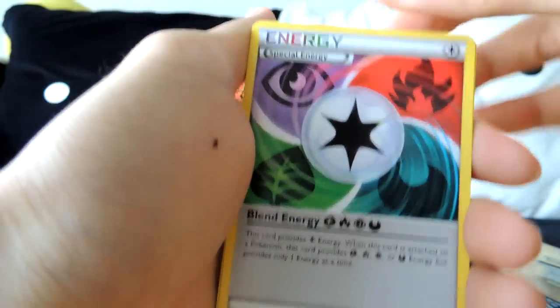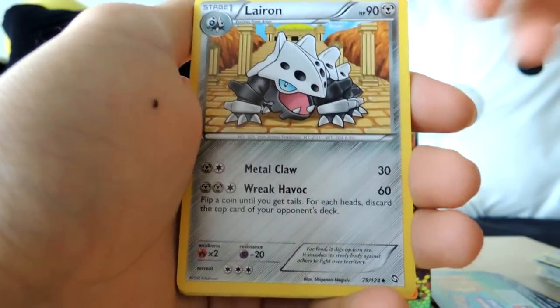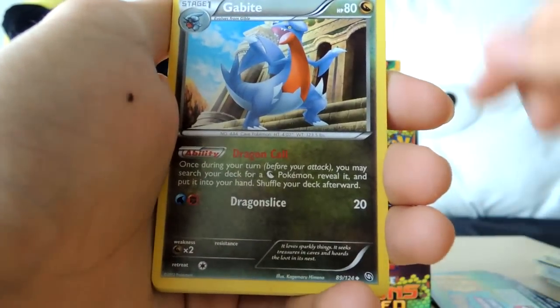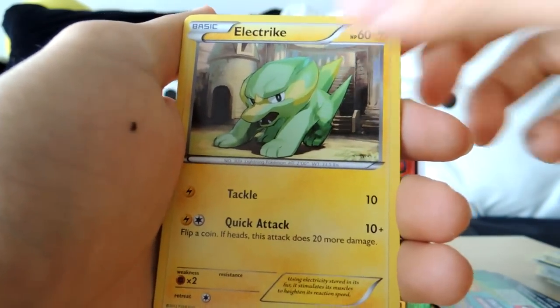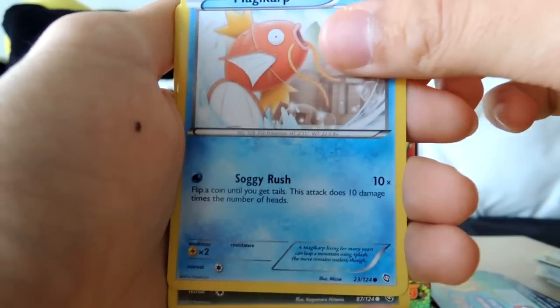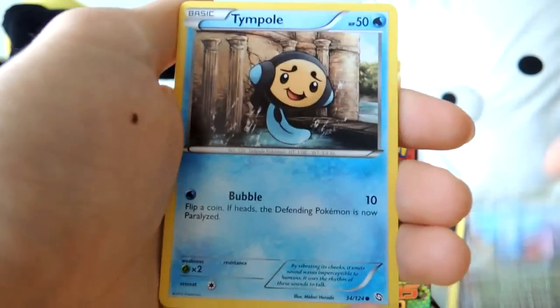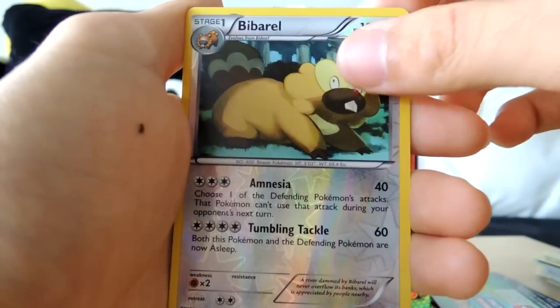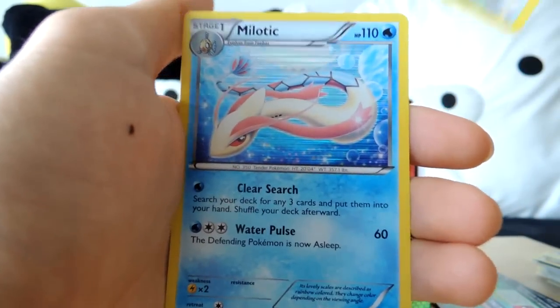Another Reverse Energy — not Energy, just Normal Energy — Lyron, Agibite, Electric, Magikarp, Gible, Temple, Dino, a Reverse Beaveral, and a Melodic.